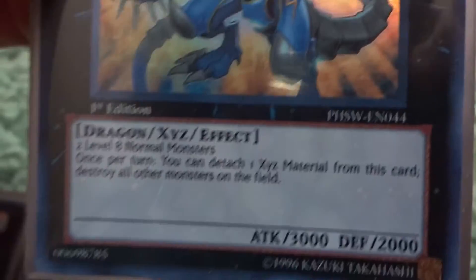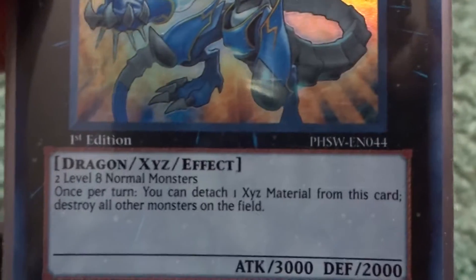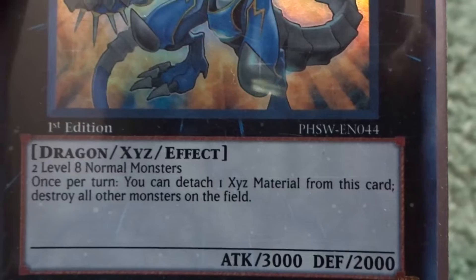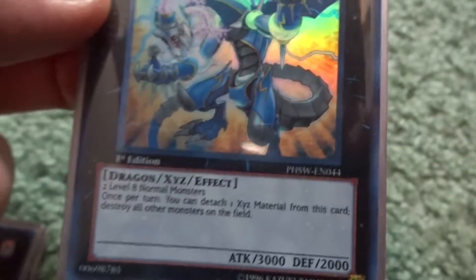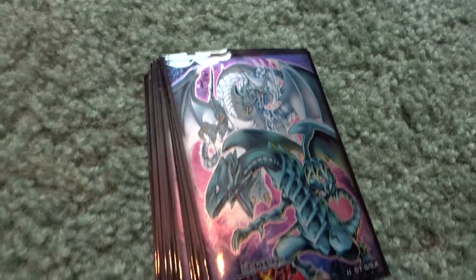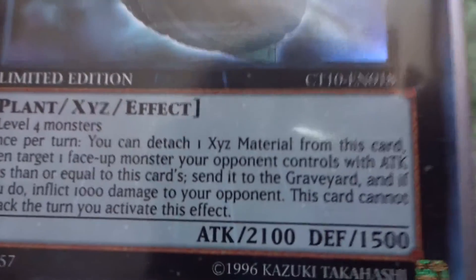Next is Thunder End Dragon, which goes along with the Blue-Eyes theme. I can detach an Xyz material to destroy all other monsters on the field, so if he's the only one on the field it clears everything. He only uses level eight normal monsters as materials, so Blue-Eyes White Dragon works perfectly.